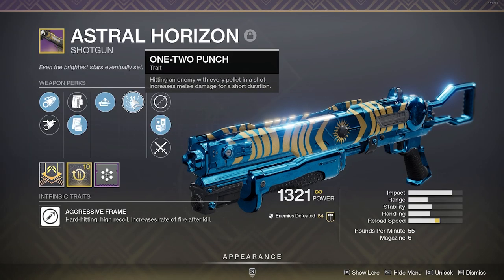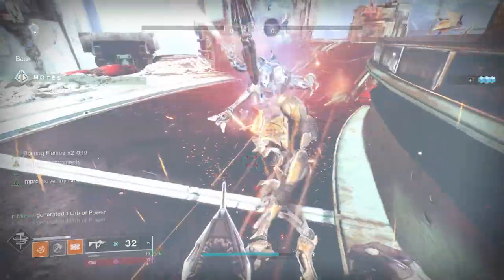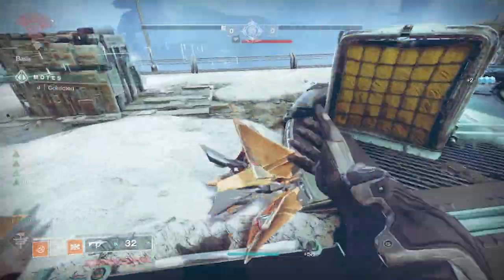And finally, a 1-2 punch shotgun which gives your melee 3x damage if you shoot an enemy. You'll also want to separate the key binding between charged and non-charged melees so that you can throw your hammer up close to enemies.